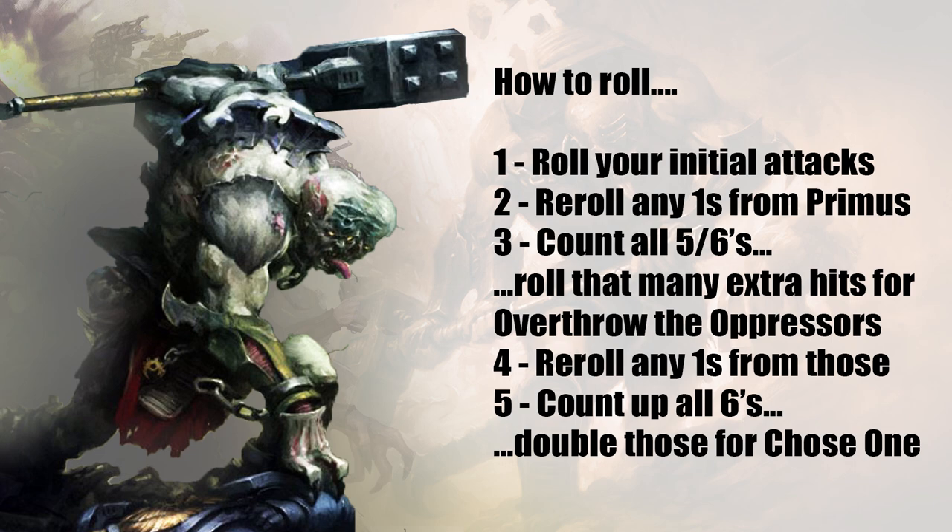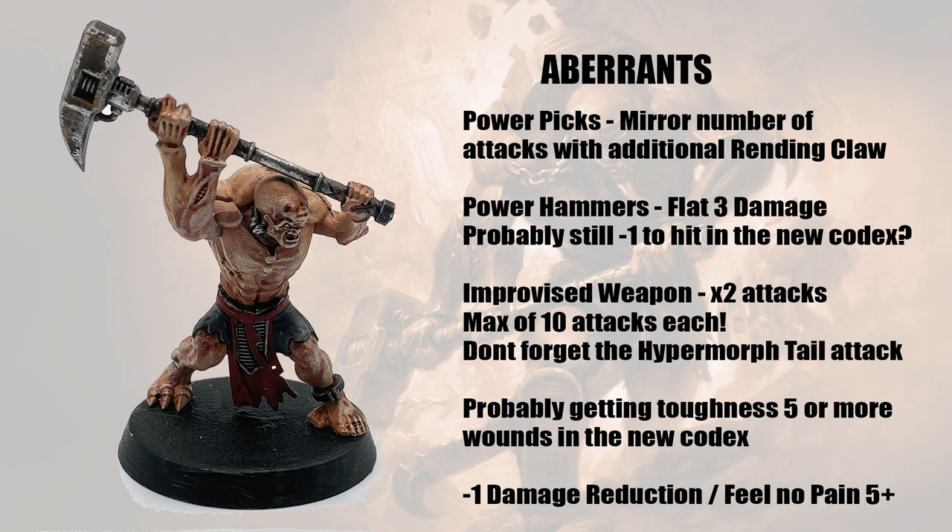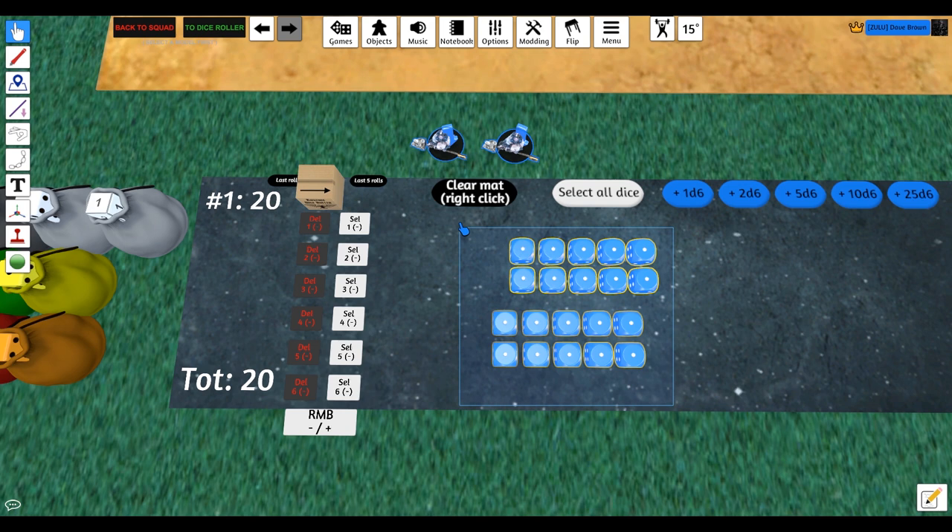Hypermorphs make double attacks with their improvised weapon — they usually get three base, times two is six, but with the Biophagus's extra attack and Might from Beyond they're getting five attacks times two, which is ten before the exploding hits or Chosen One. If you have two of these guys in a squad that's twenty attacks before you even think about the hammers. The only downside is damage two, which is commonly reduced to damage one by dreadnoughts and that sort of thing — that's why it's important to bring hammers, which are flat damage three.